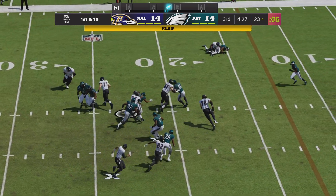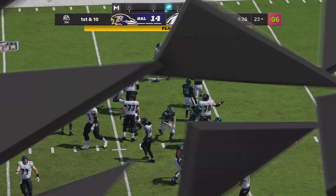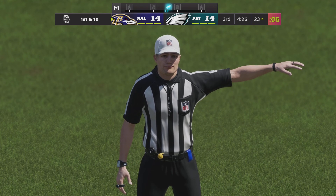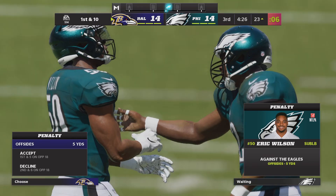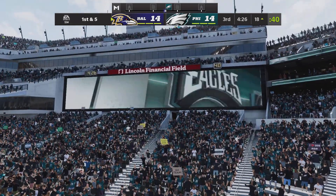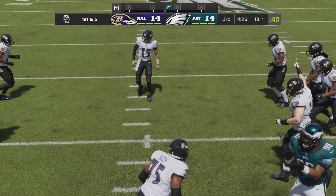They'll run on first down — it's Rice, who maneuvers forward for about four, second and six. Offside defense — we looked at each other right when he flinched, we knew that flag was coming. Offsides, easy call — mark off the flag and keep it moving.